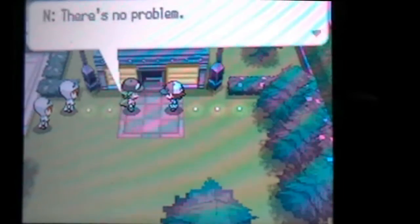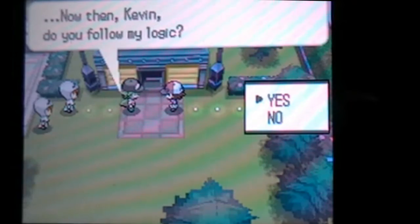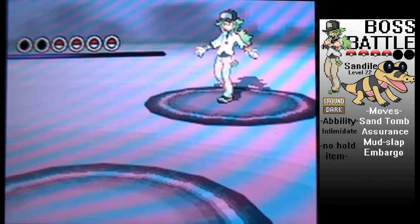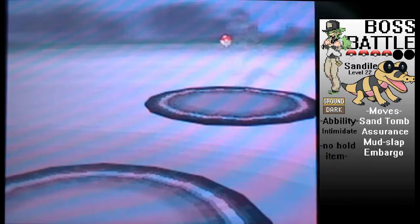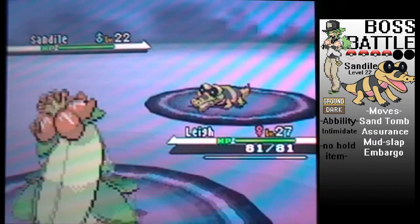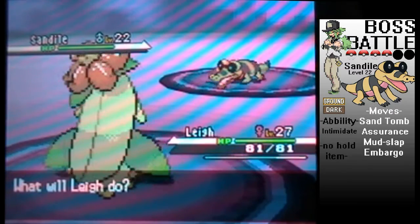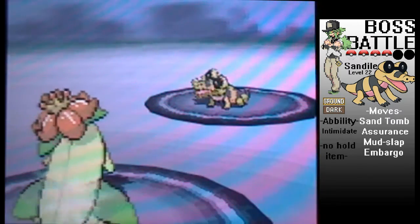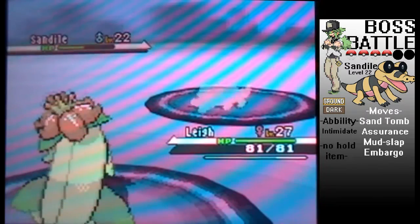We're almost done with this cutscene. Once we get to the bottom, the other Team Plasma guys are going to start talking — it doesn't matter if you say yes or no, it's going to battle you. Starting off, N leads with a Sandile at level 22 with the Intimidate ability and moves Sand Tomb, Assurance, Mud Slap, and Embargo with no hold item. So we start with Lee, who's now a Lilligant, and use Giga Drain on the Sandile — hopefully take it out in one hit, which we do.